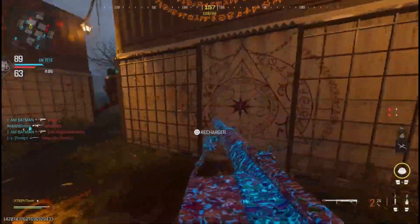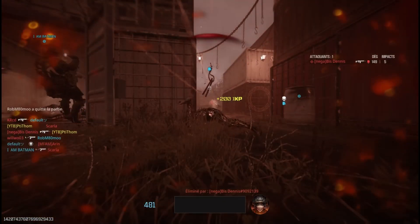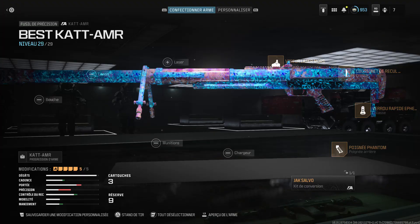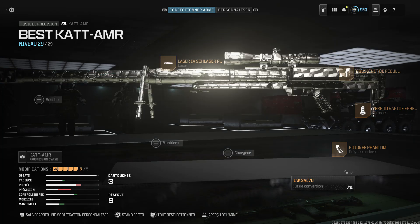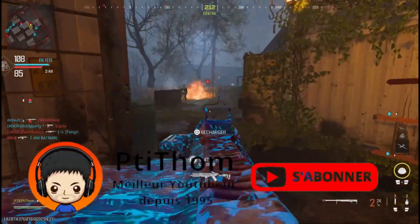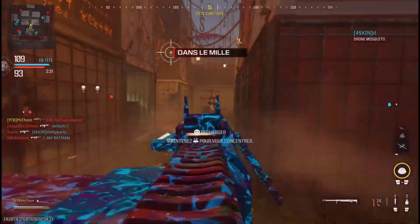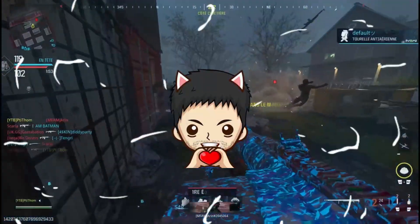Concernant le choix des accessoires, si on veut la jouer avec le kit je recommande une petite lunette vu qu'on va être en visée très régulièrement, autant que ça ne prenne pas trop de place sur l'écran, ça permettra aussi une meilleure visibilité sur ses adversaires. Le reste des accessoires va optimiser la cadence de tir ainsi que la mobilité, et sans le kit de conversion on va surtout optimiser le temps de visée ainsi que la cadence de tir. Je vous invite à mettre votre meilleur pouce bleu, votre meilleur commentaire et à vous abonner. On se retrouve très rapidement pour de prochaines vidéos, bisous bisous !